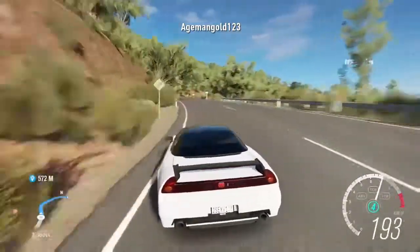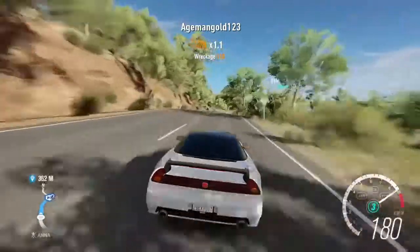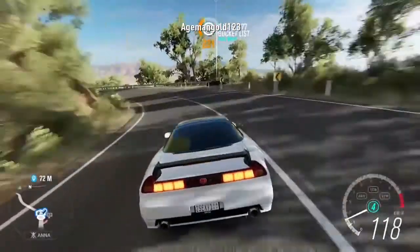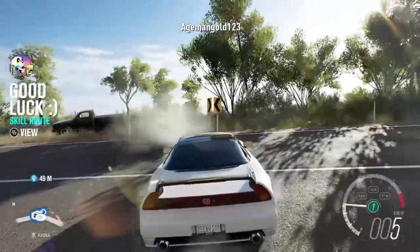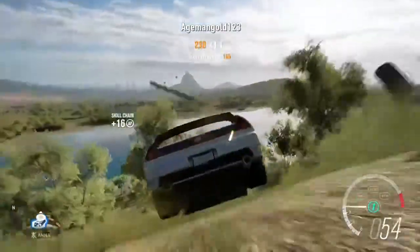Now that we are at the destination, you're going to want to be heading downwards this hill until you find an island. Just to let you know, that island has an XP board on it.